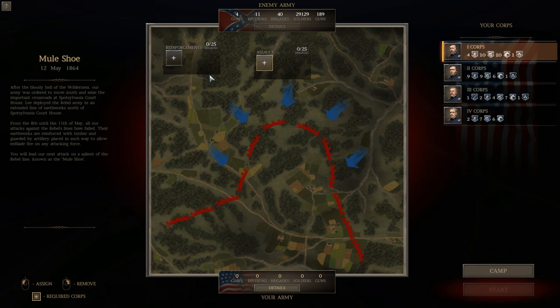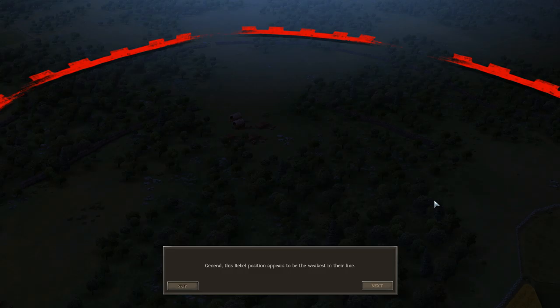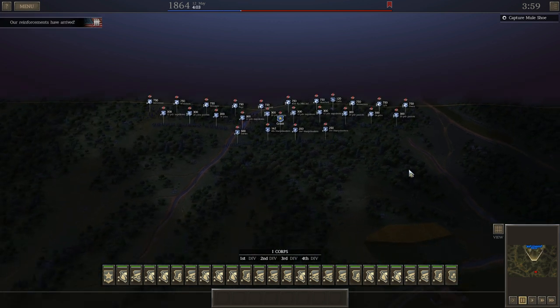I expect it to be really challenging. You can only take two cores into this fight and I will be outnumbered by about 5,000 men. I do outgun him by about 40, so we're going to have to be really cautious and really smart. I've gotten some great advice from some of you on exactly how to go about this and I'm going to take some of that advice.